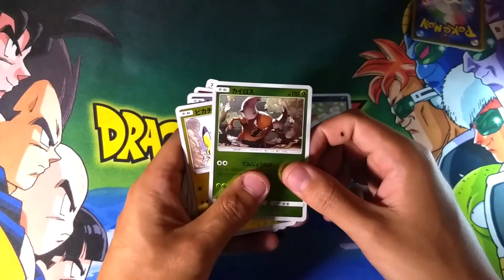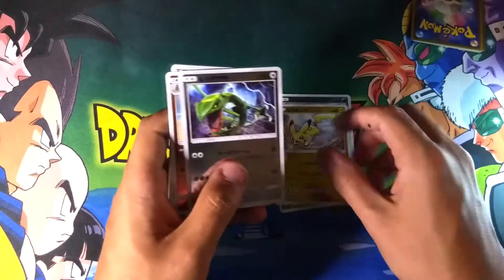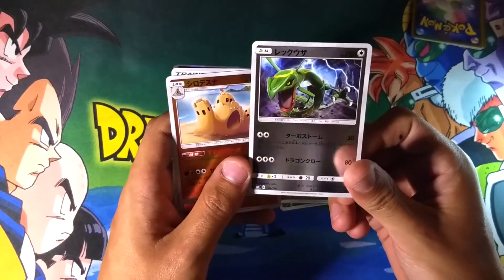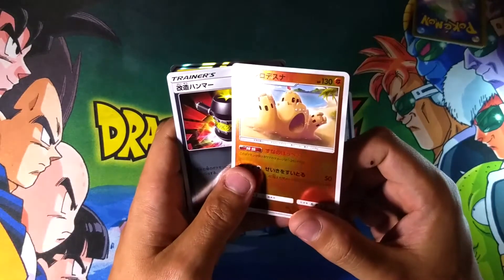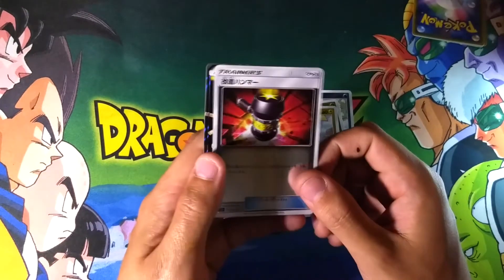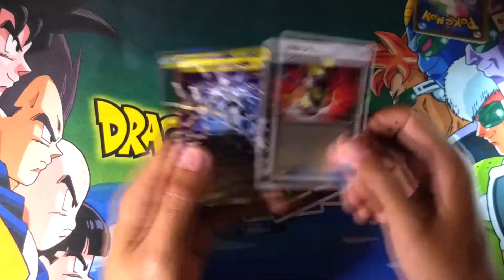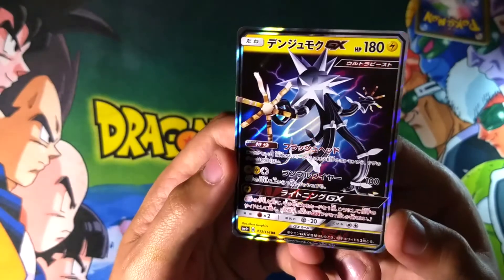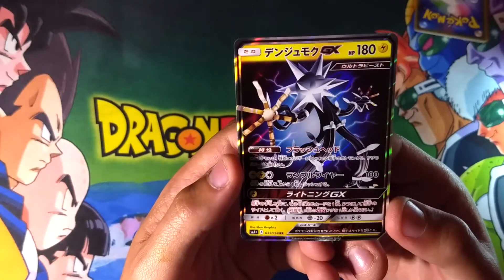Very cute looking Alolan Vulpix. An angry looking Pinsir. A very fierce looking Pikachu. Rayquaza screaming because Kyogre and Groudon just never want to cooperate. And then we have a very funny looking, scary Sandygast. I don't know what this trainer card says — probably like a hammer item or something. And wow — beautiful Decidueye GX. I just love looking at these holo foil finishes.